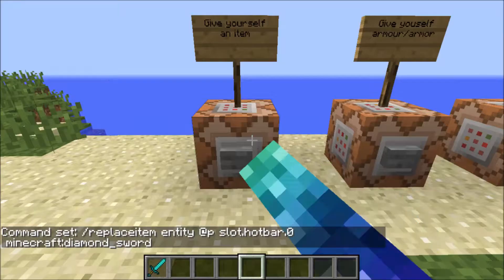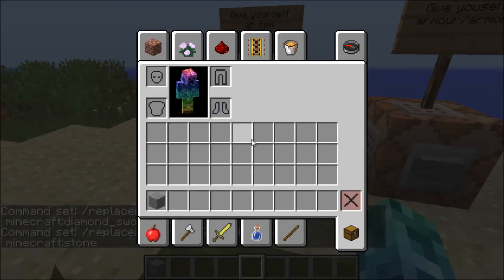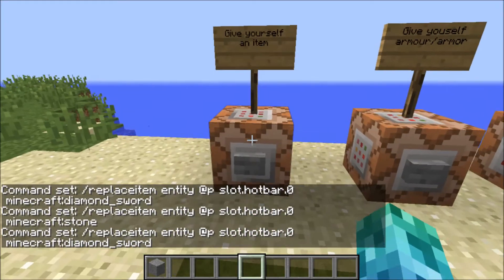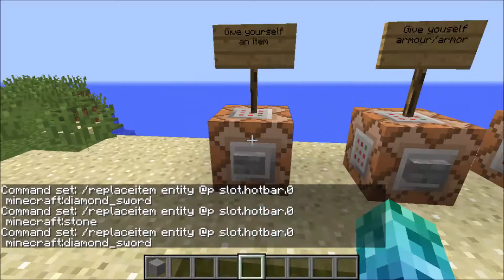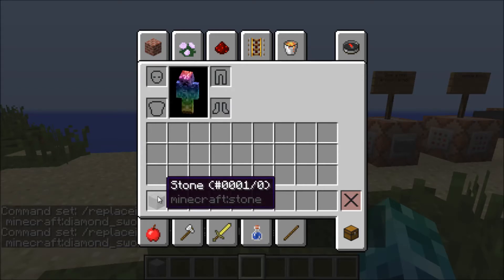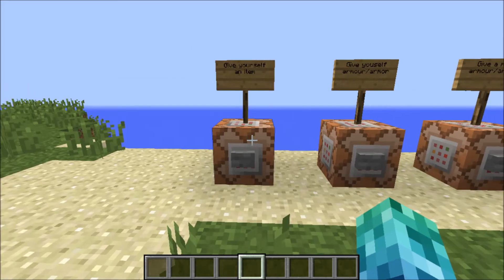Then you specify the item, like minecraft colon diamond underscore sword, or whatever you want. You can also put blocks in and it still works. The item name has to be in the minecraft colon item name format — it can't be a numbered item like the old system where you'd use 0:1. That's outdated now.